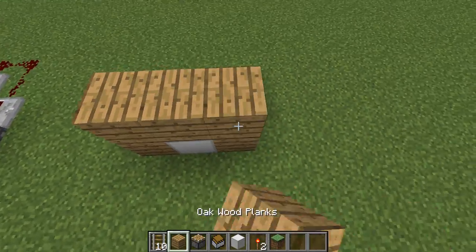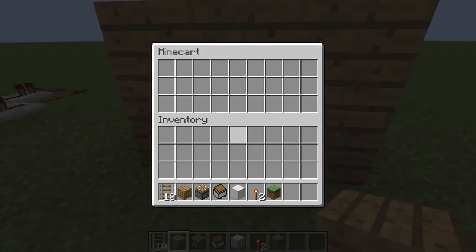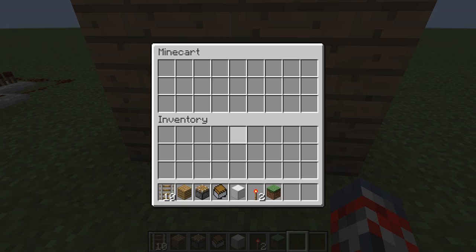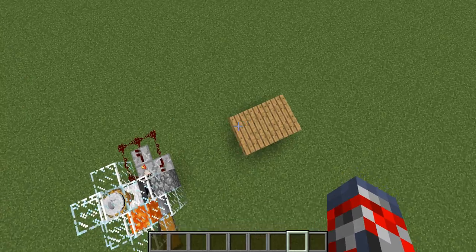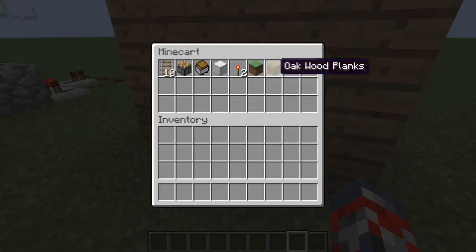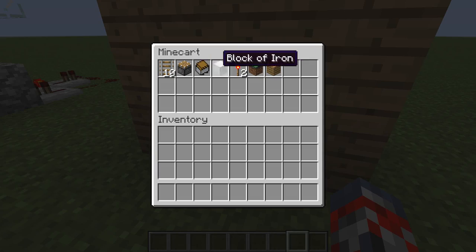Now I've got my little design as you can see right here, and it's all working good. So now when I click pretty much any single part of it, it turns into a chest where I can then store whatever I want. It pretty much works because there's a Minecraft minecart inside the block, so when you click the block, a minecart with a chest appears.